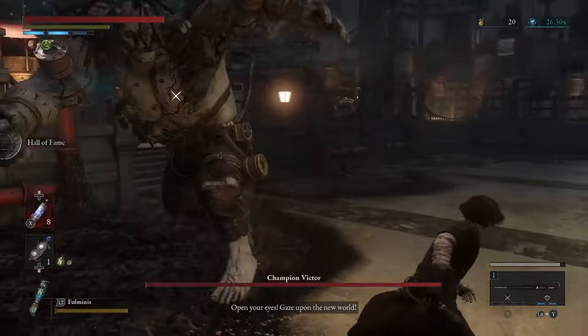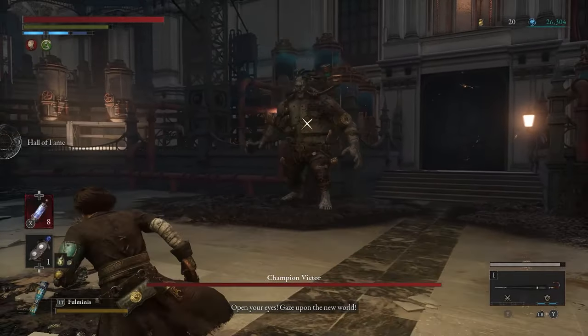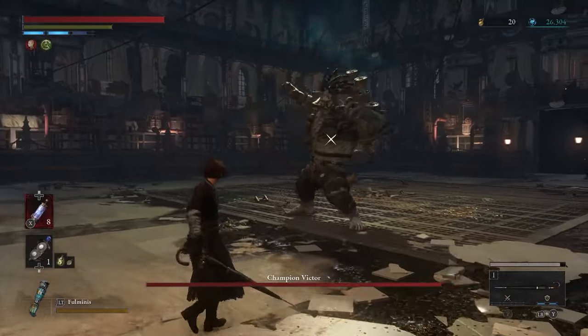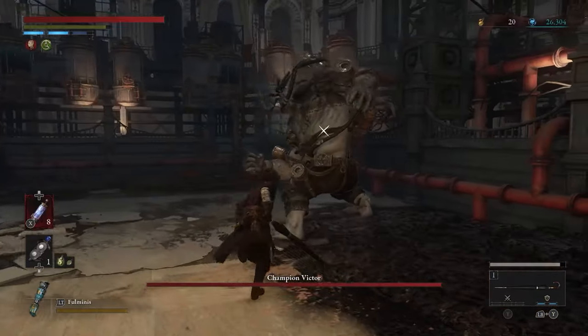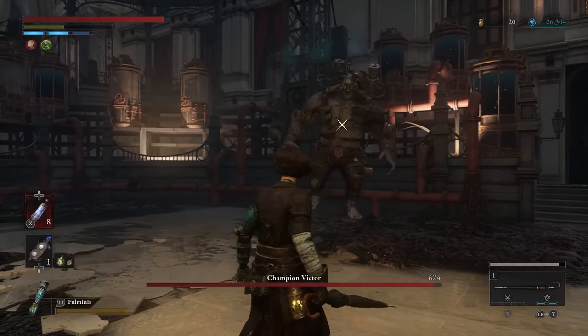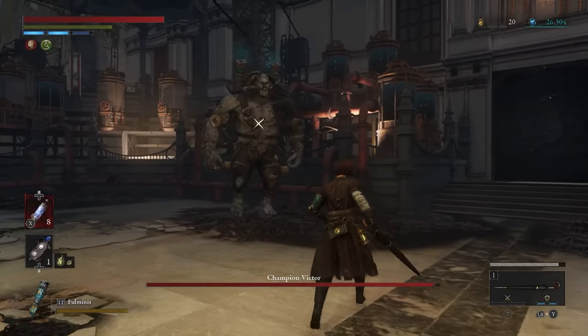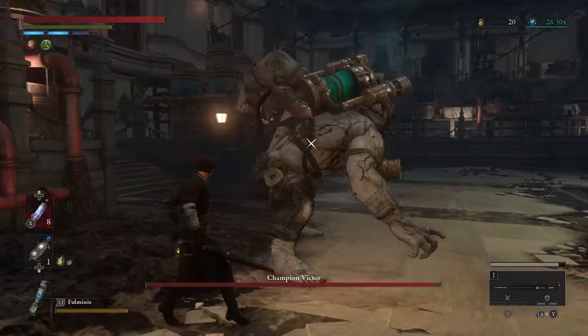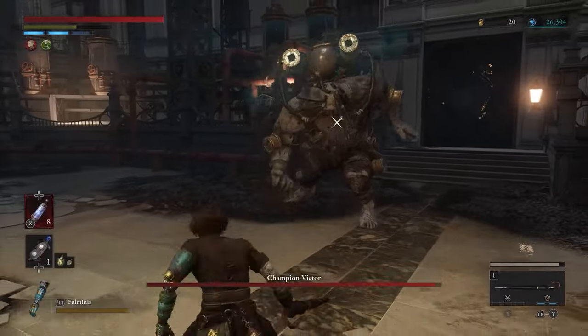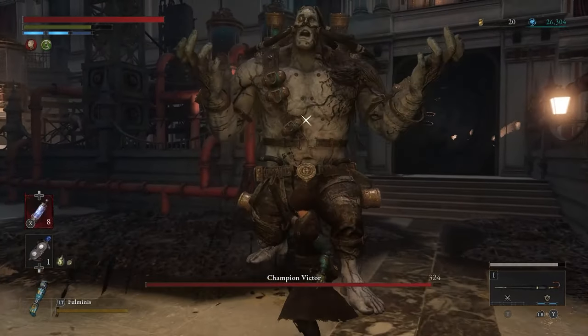Number 18: Champion Victor. This man is overwhelmed with the power he got. It's kinda weird to have him ranked higher than Romeo, but as a boss this guy is harder. This fight is a hit-and-run — hit some, then run, and understand when his combos end before getting back at him. Once he transforms he adds new hits to his combos, but it's still the same hit-and-run strategy.